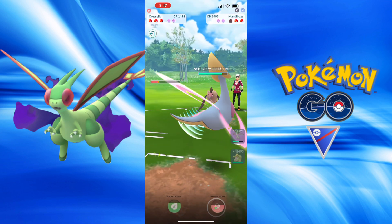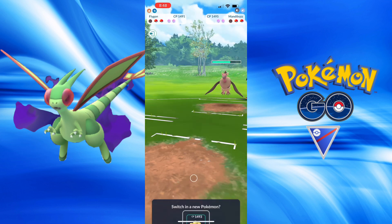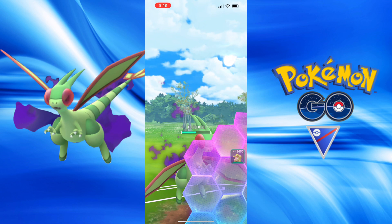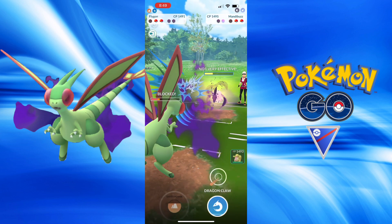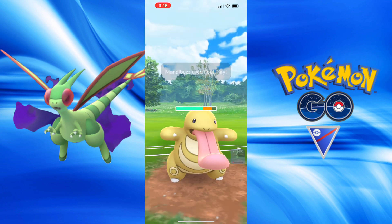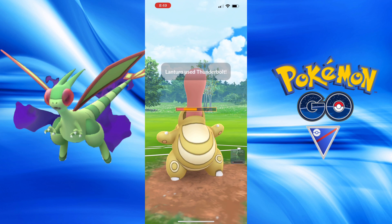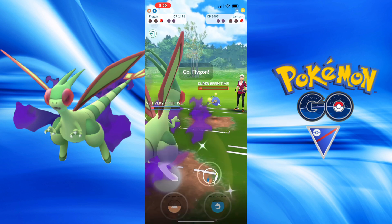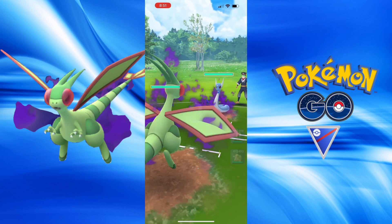Now we have our Mandibuzz, which I sped up this battle a lot because of this matchup. Cresselia versus Mandibuzz is not a good matchup, so we're going to bring back Shadow Flygon. This is quite annoying to take down without anything super effective against this Pokémon. But it is something worth noting — I want to save Flygon for the endgame because of its power and damage output. Finally we get the Vulture out. Power Whip with Lickitung forces the Lanturn to throw some energy, but we have Dragon Claw in time — goodbye.